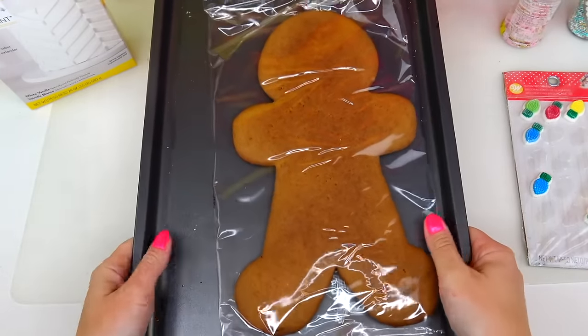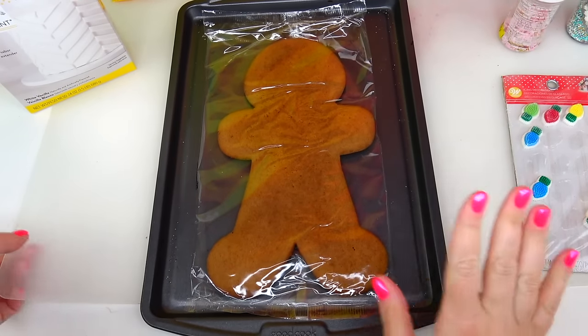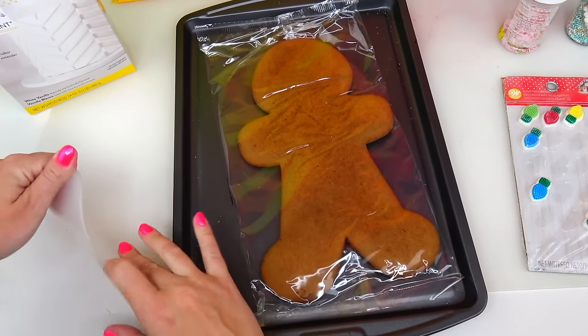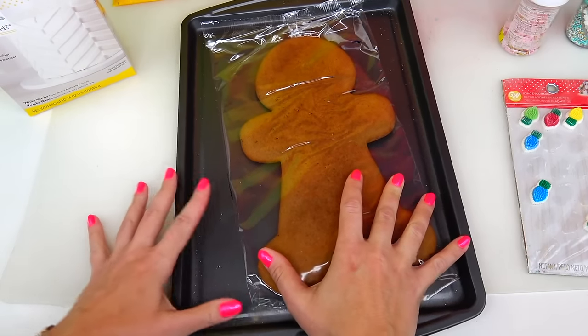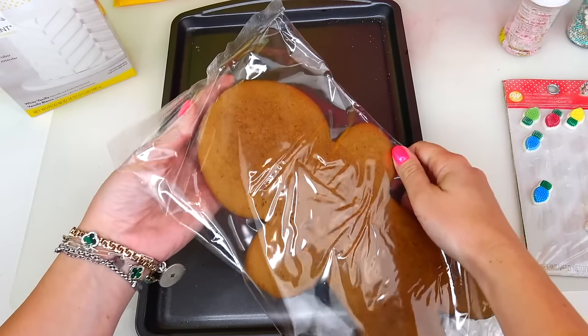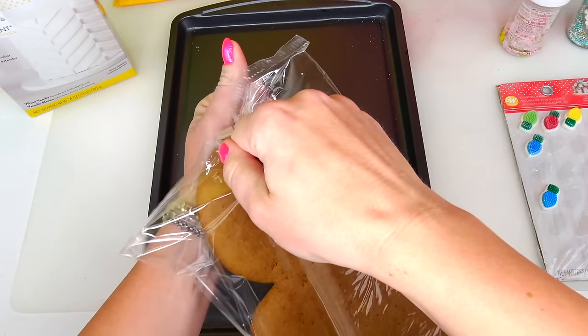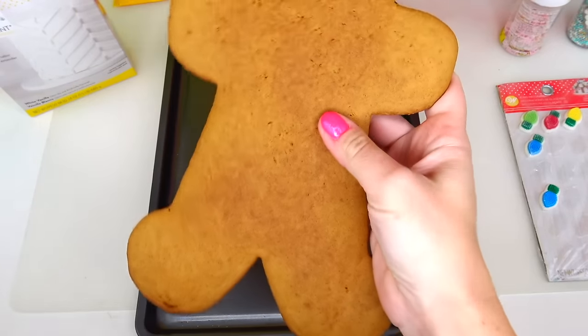I have my baking tools as well as black edible marker, and a variety of candies for decoration. I have a baking tray and the cookie. And as I always say, don't forget to protect your working space since this activity can get quite sticky and messy. All right, let's remove this cookie out of the package.